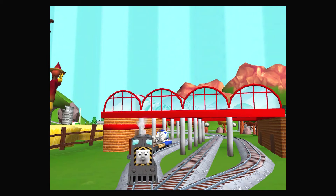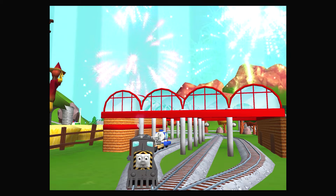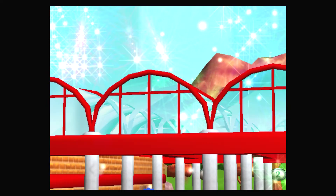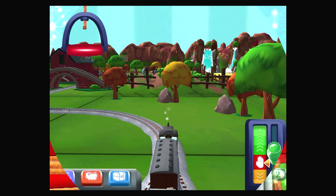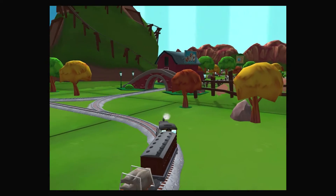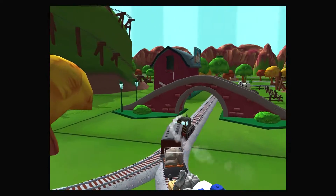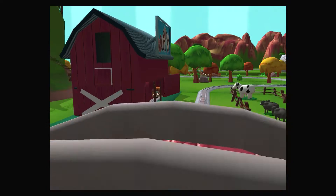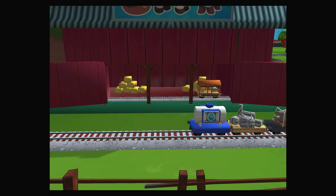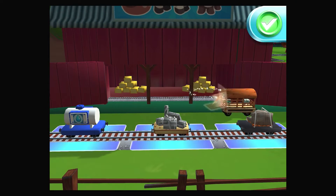Fizzling fireboxes — thanks for helping your engine out! Choose a direction: forward, next stop, Crazy Coaster Mountain. A new wagon? Your engine would love to pull that. Excellent!